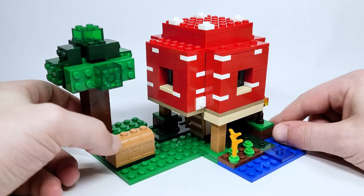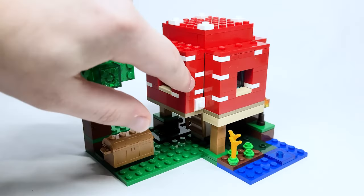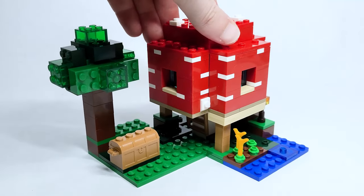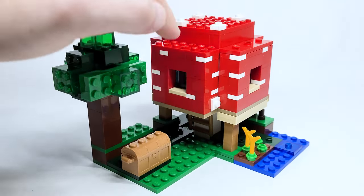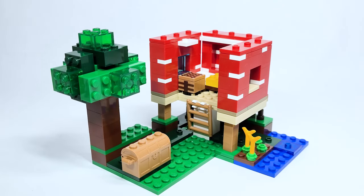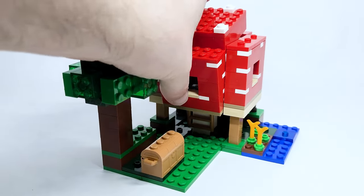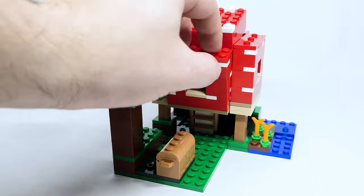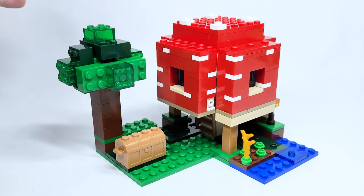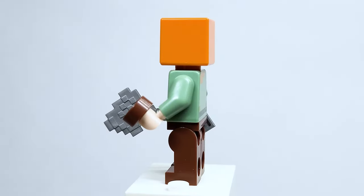There's a little ladder on the stem of the mushroom, which is really cool. One final thing to mention is the use of plates and why the studs are showing on the outside — it's so the roof won't cave in. Without those studs, it could fold inward and break off easily if you push down on things. The plates prevent that from happening.